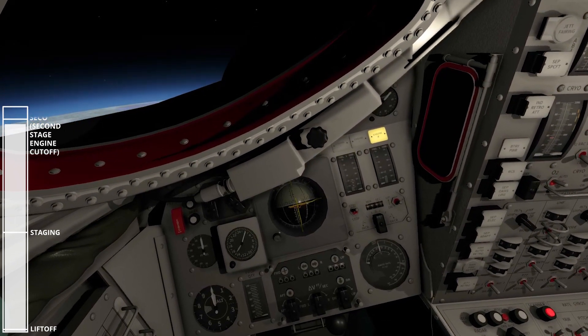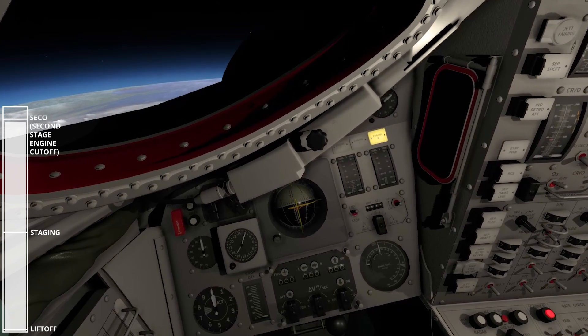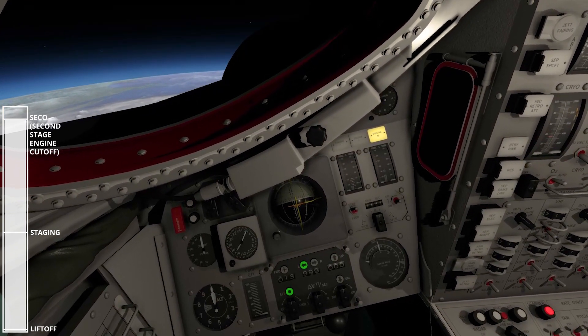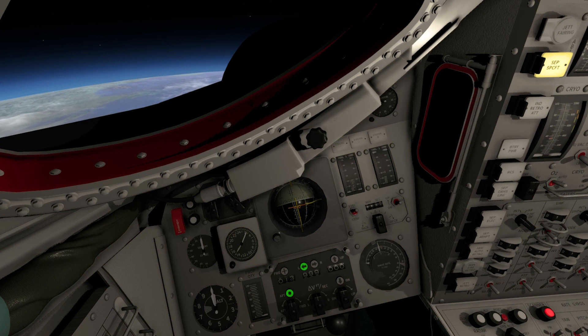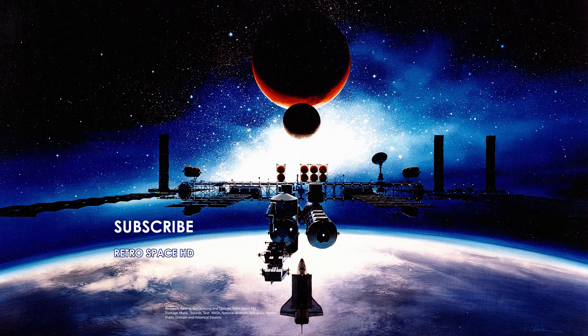Ten seconds. Looks good. Oh, there's one. Good one there. Going to Bermuda. Flight, Fido, we're go. Roger. Capcom, we're go. Roger. You are go, Molly Brown. Roger. Adapter antennas deployed. Roger. We have a good spacecraft set. Shape charge. Roger. Thrusting. Turn for 13 seconds. Roger. Fairings. Yep. Yep.